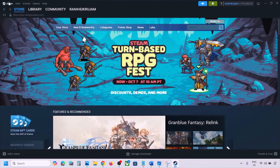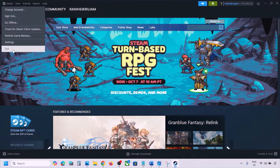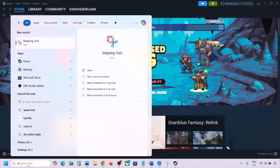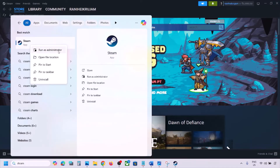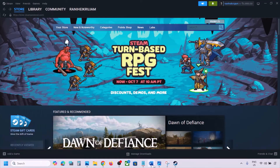If still not working, restart Steam. Go to Steam, click on Steam at the top, and then click Exit. Once Steam is closed, type Steam in the Windows search box, right-click on Steam, and click Run as Administrator. While restarting Steam, if there is any update for the game, update the game.